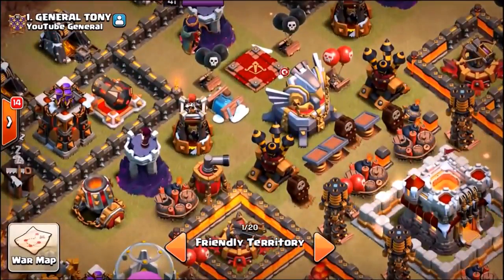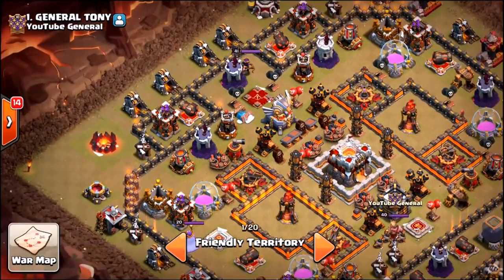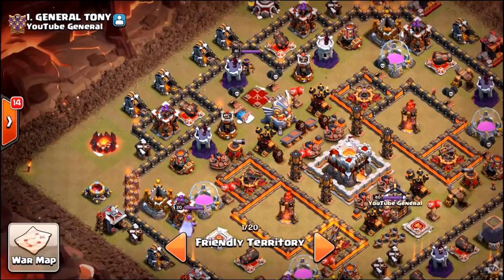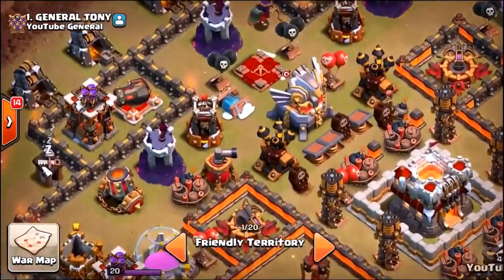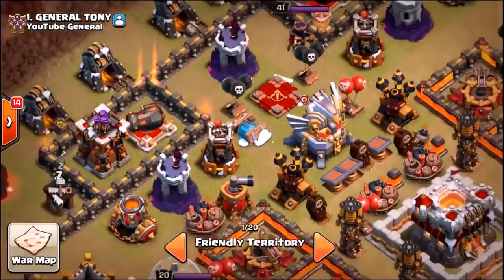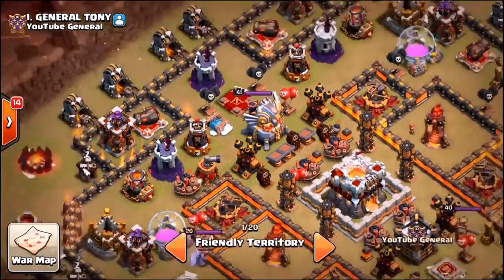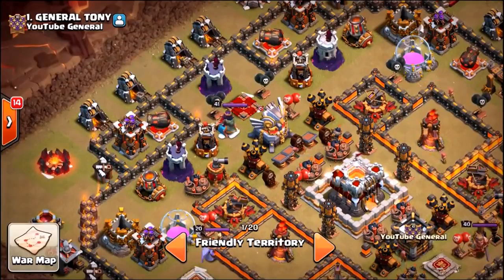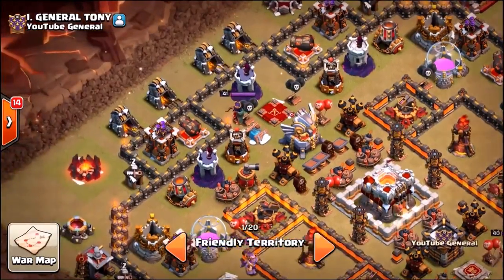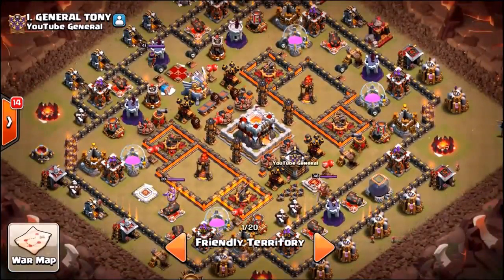The freeze trap is right there — I'm not sure whether we should keep it there, but inside war a large amount of attacks are likely going to come from the eagle artillery side. If they send in an air attack we can drop the freeze trap on some balloons, and if they send in a bowler army maybe the freeze trap can hold them in place long enough for defenses to tear them down.